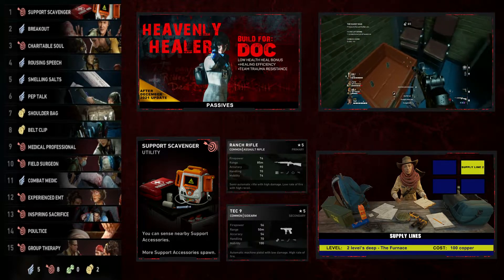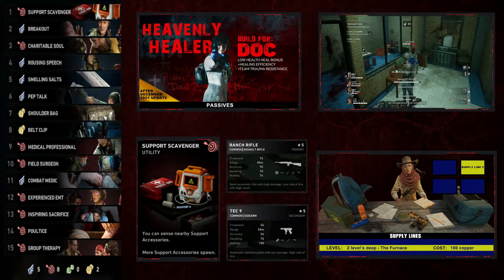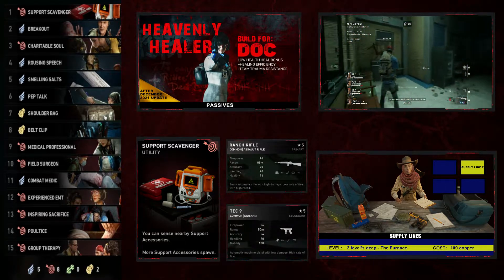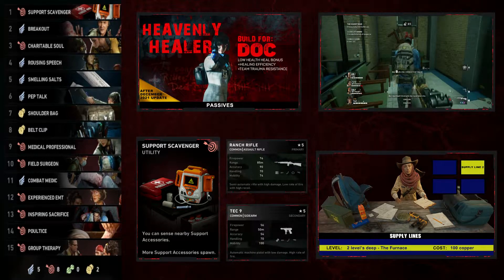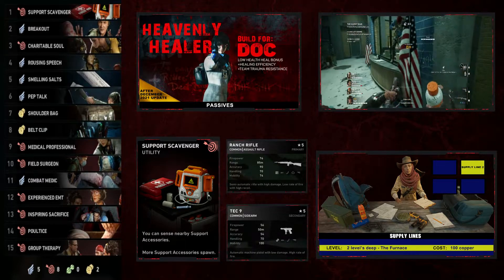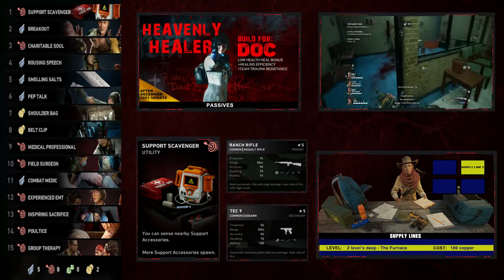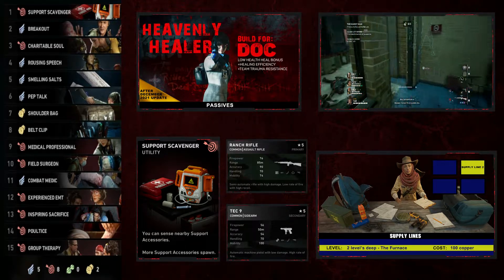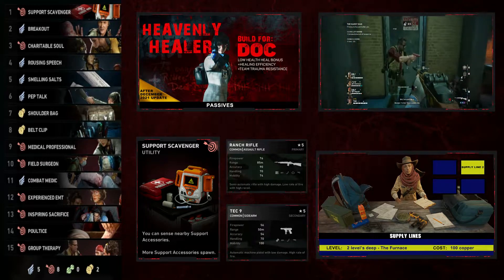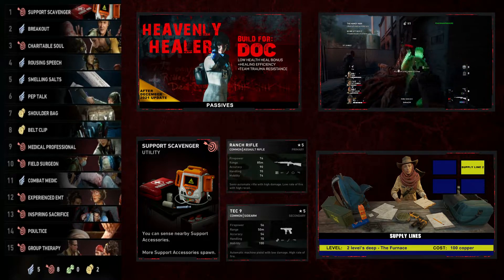The purpose of this build is to make a Doc build that is 100% a healing build. It is perfect for that person who likes to play a support class and not get themselves into direct frontal confrontations with the Ridden. This is the person who is going to lay back from the group just a little bit, monitor the health of their team, heal those that need to be healed, and be quick to revive anyone who goes down. We focus in this build to give Doc a very fast revive time so she can get her teammates back up and into the fight quickly.